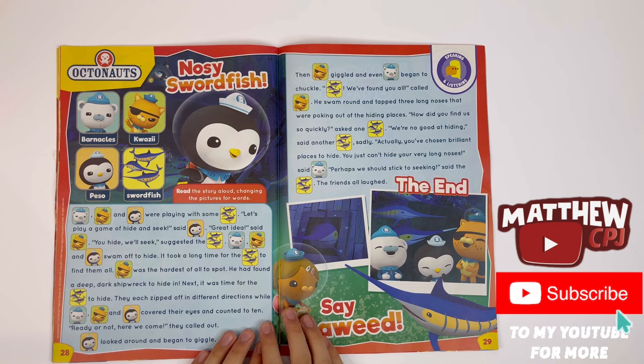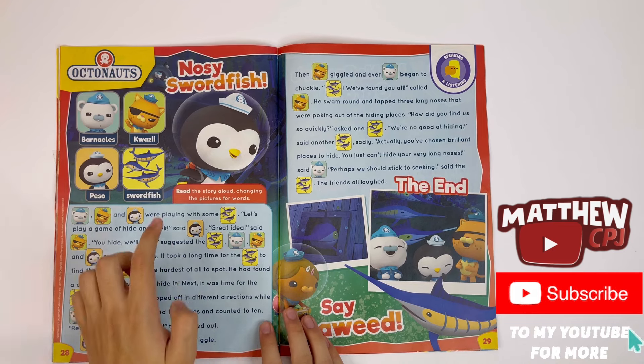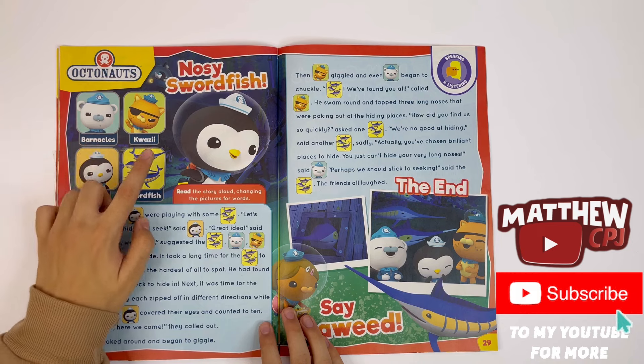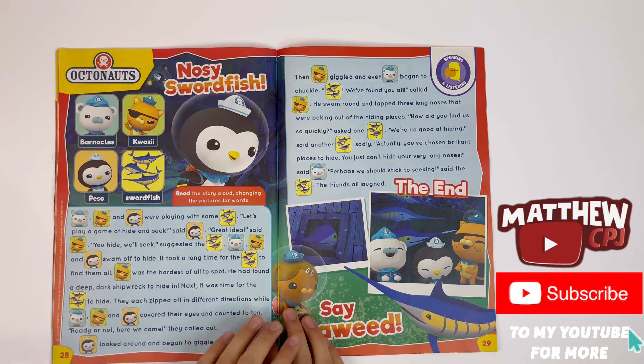Octonauts — Nosy Swordfish. This is a story. Read the story aloud, changing the pictures for words. They are Barnacles, Kwazii, Peso, and Swordfish.